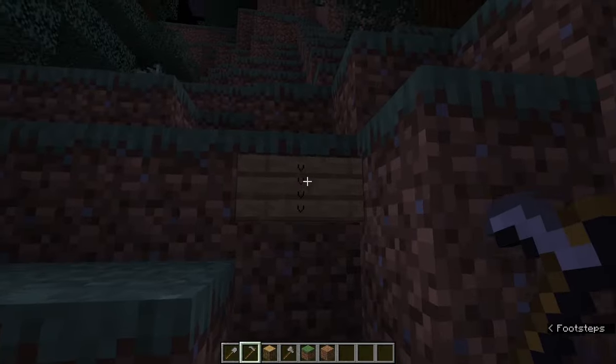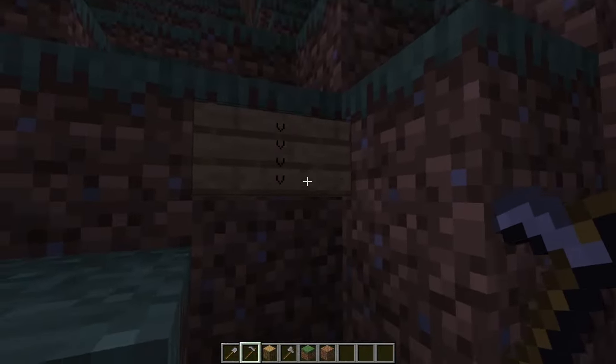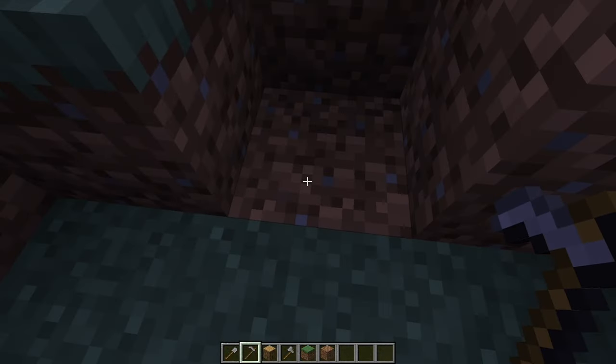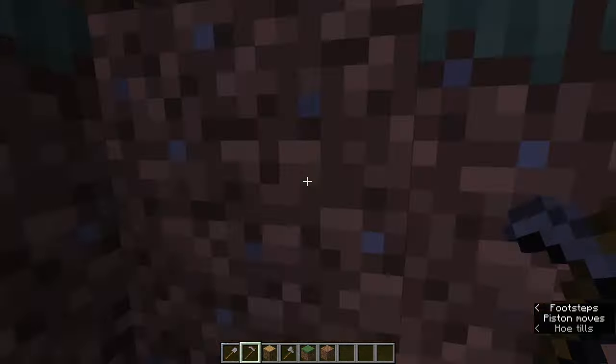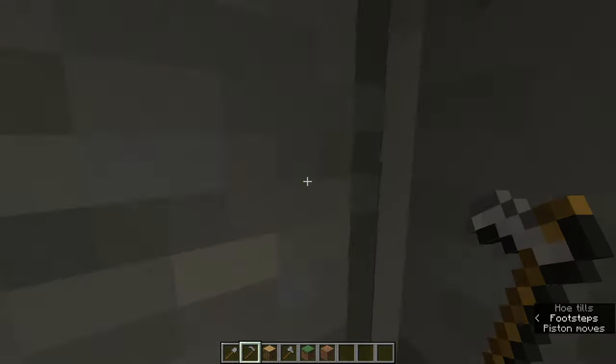If we head over here to this corner, there's a sign here that points down to this block, but obviously you wouldn't put that there if you wanted this to be hidden. All you need to do is go ahead and hoe that block or use a shovel on it and this door opens. And there we go — we're inside.